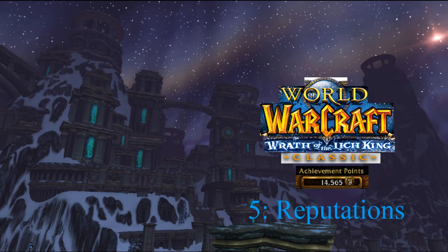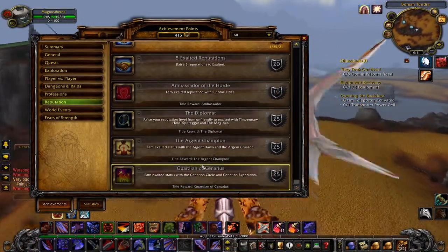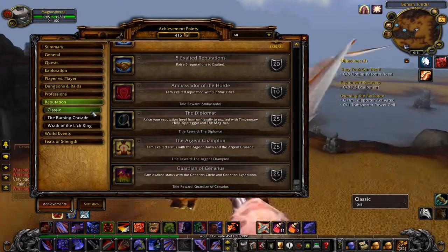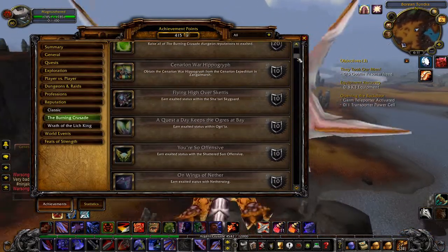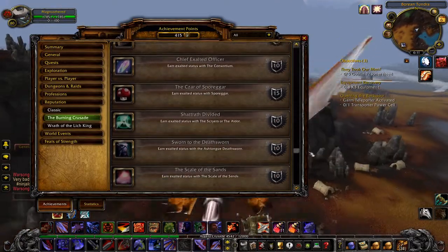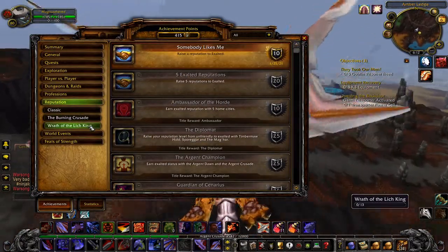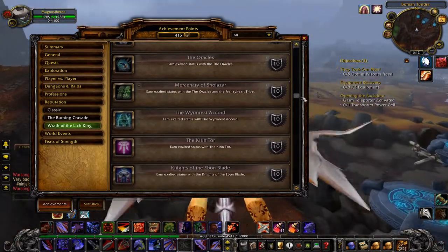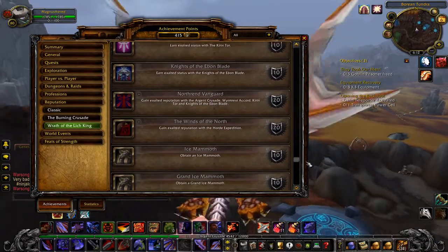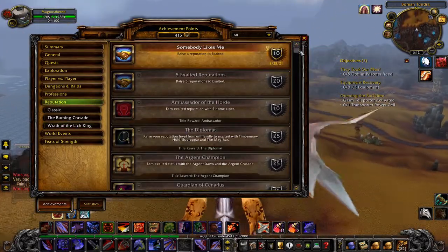Hello ladies and gentlemen, and welcome to episode 5 of the pre-achievement series, this week focusing on the reputation section. We'll run through all the achievement reputations and give a solid overview on how to best get exalted with them. I'll structure this episode by first running through the classic achievements, then the Burning Crusade, and lastly the general ones, as these are normally combinations of other reputations that give a title as the award. We will not be covering reputations that aren't associated with one of these achievements, as this would make the video even longer than it already is.